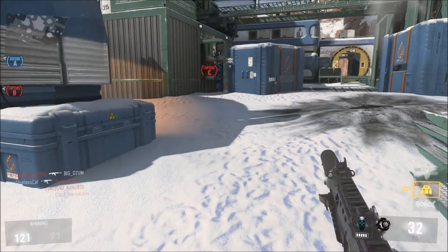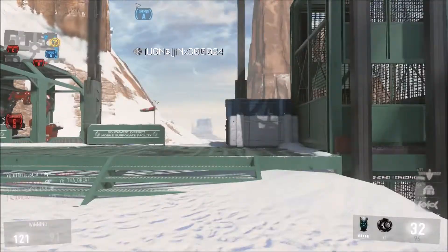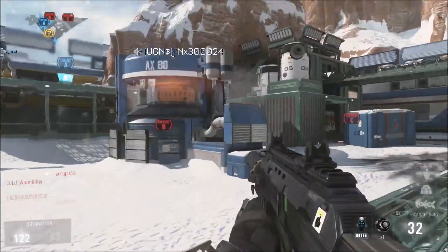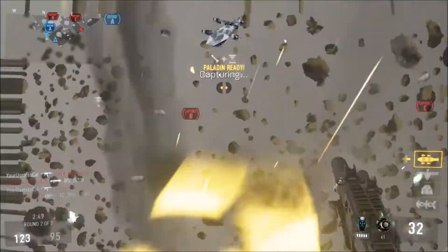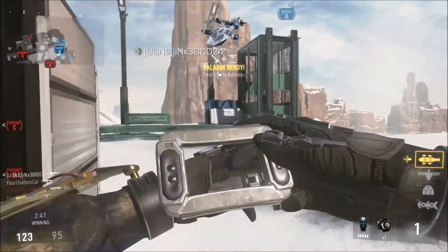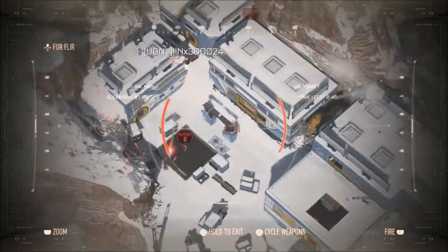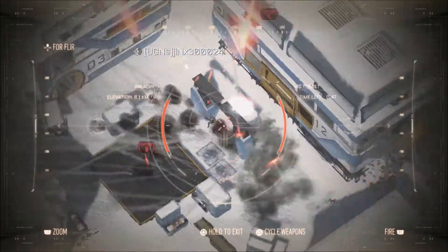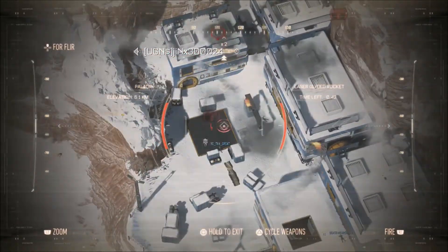I've seen a lot of different videos lately about the best class setup for the Vault 27 and a couple of other weapons. Really, I think what it comes down to is personal preference. Now, I know there can be such a thing as a best class setup stats-wise — people look at what attachments work best and what makes the gun overall best in different situations — but I think it all comes down to personal preference.